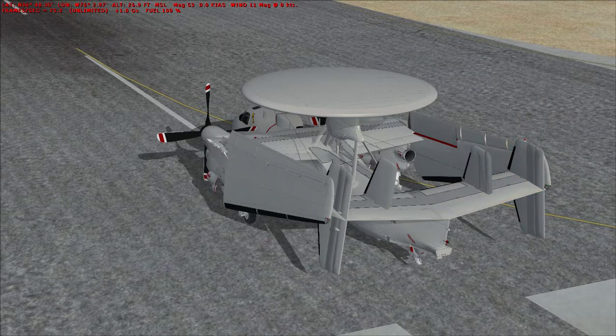The Hawkeye's first military deployment was aboard the United States aircraft carrier USS Kitty Hawk in 1965. It was in use during the Vietnam War as well as smaller engagements up to the present day.